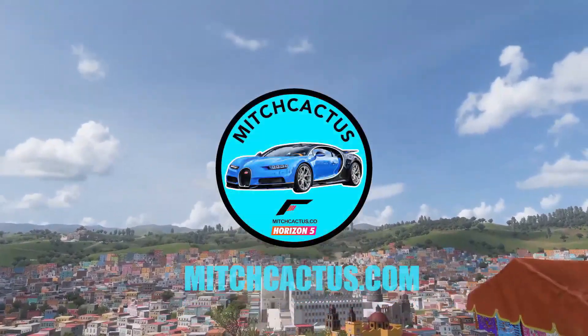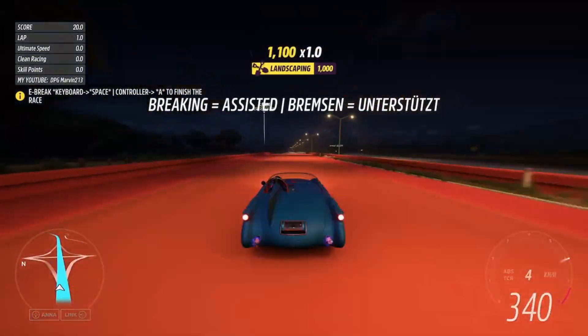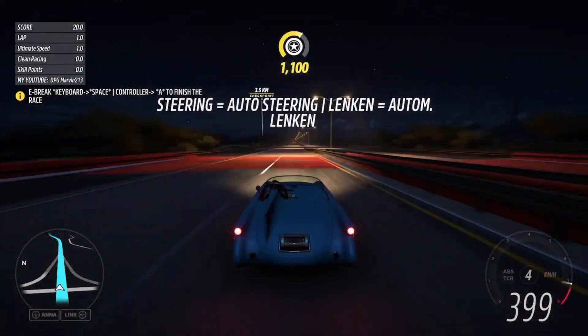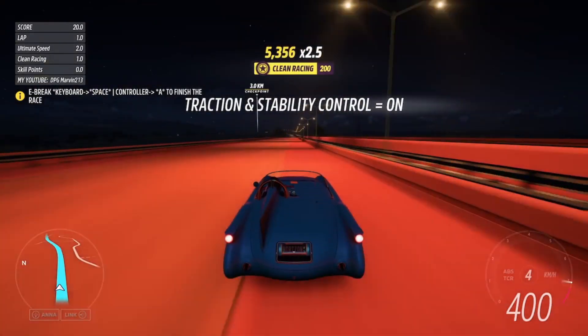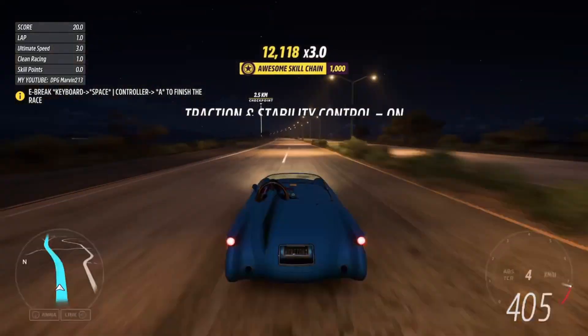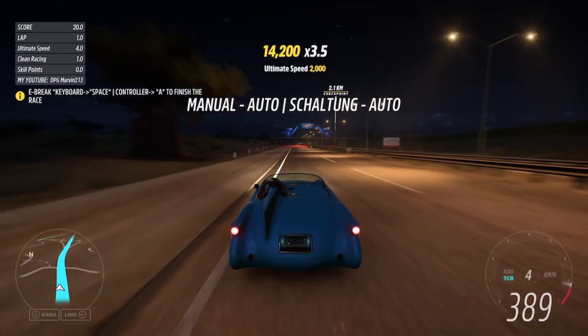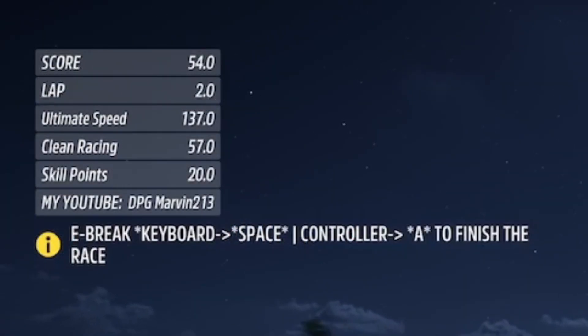Once the race loads up, all you need to do is hold down the gas. You know the drill — tie a rubber band or string around your controller, or put a weight on your keyboard. Basically just let this race play out while holding down the gas, and you're going to achieve high skill chains that will give you hundreds of skill points. You can end the race at any point by pressing the e-brake.